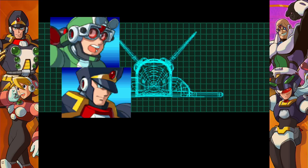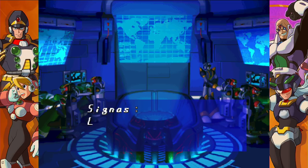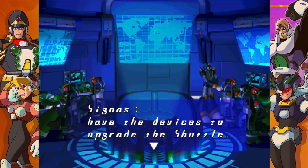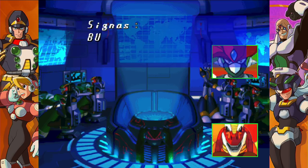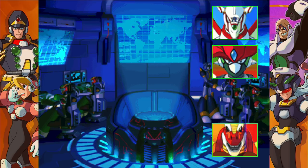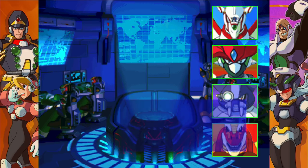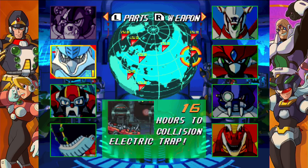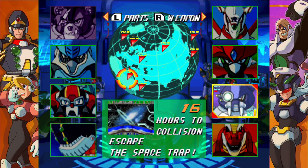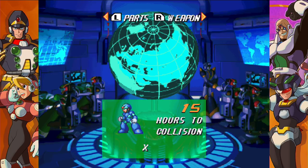Okay so the bosses on the left had stuff for the cannon, and I guess the bosses on the right are going to have stuff for the shuttle. Should also mention that in the earlier X games, the bosses with the Guns N' Roses names have unfortunately been changed back to their Japanese counterparts — which is a little bit of a bummer.